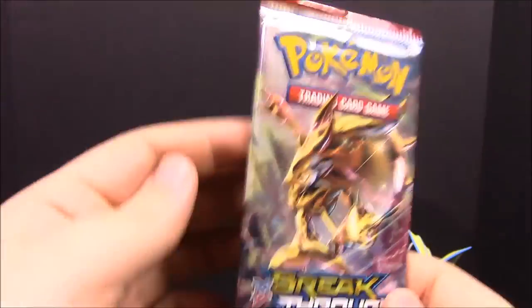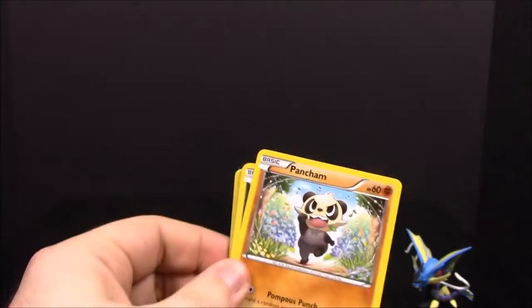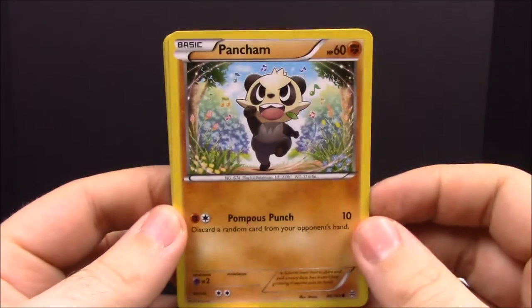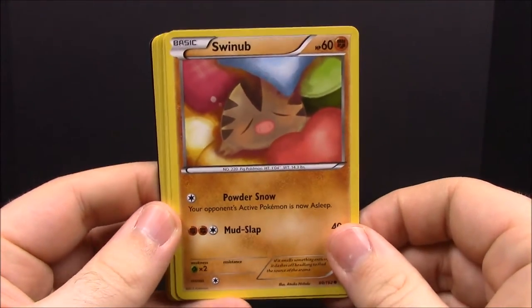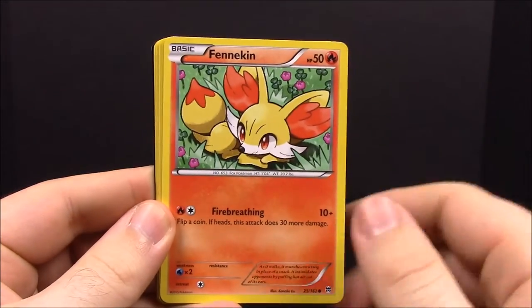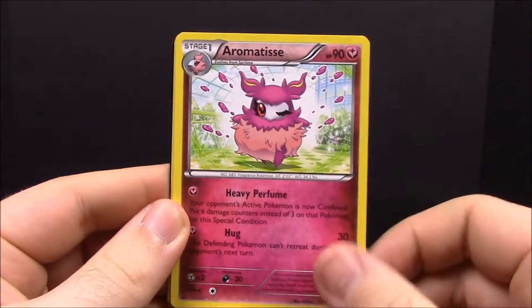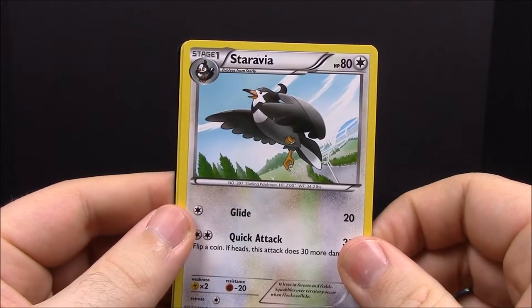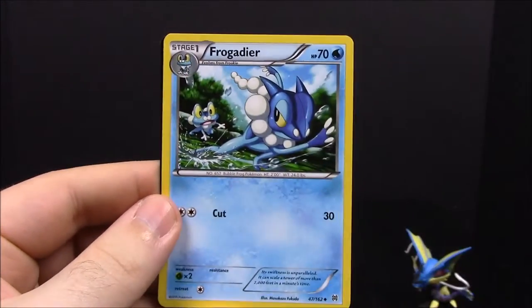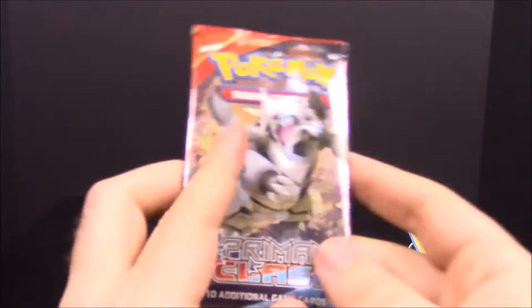Opening the BREAKthrough pack: we have Pancham, Inkay, Swinub, Starly, Fennekin, Chesnaught or something like that, Aromatisse, Pinsir, Staravia, Frogadier as our rare card, and the code card. Nothing too exciting in that pack, so now we'll move on to Primal Clash.